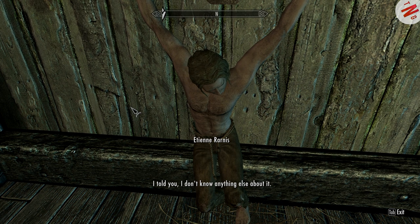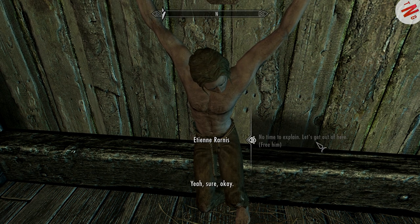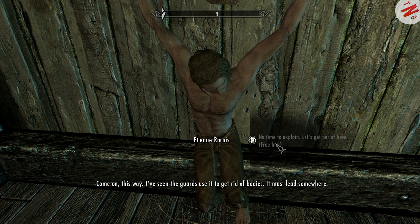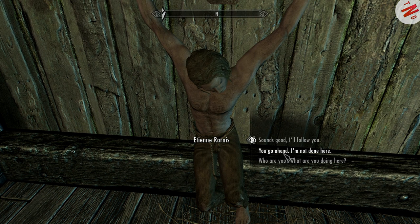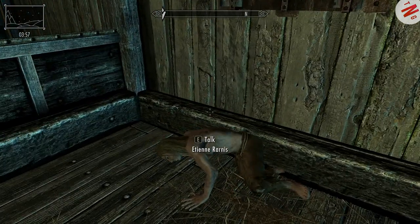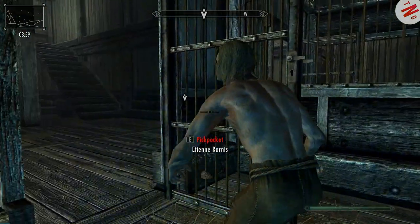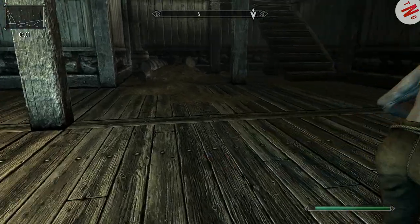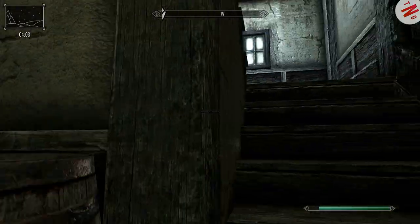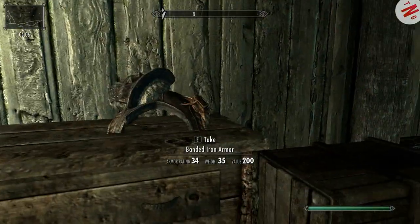'I told you, I don't know anything else about it.' 'Shh, I'm not here to hurt you.' 'What? What do you want then?' 'I'm here to set you free.' 'I've seen the guards use it to get rid of bodies - it must lead somewhere.' 'You go ahead. I'm not done here yet.' 'Whatever you want, but let's go. Now.' Come on, Remus, or whatever your name is. Is there anything else up here worth stealing? Apparently not.